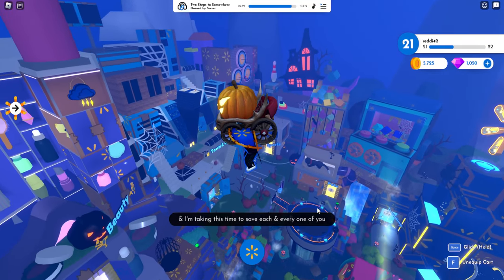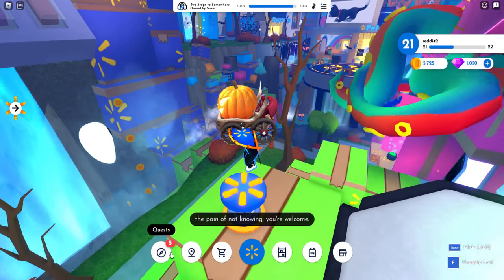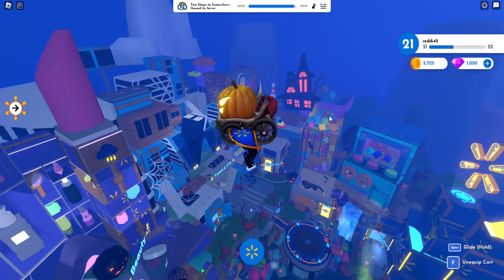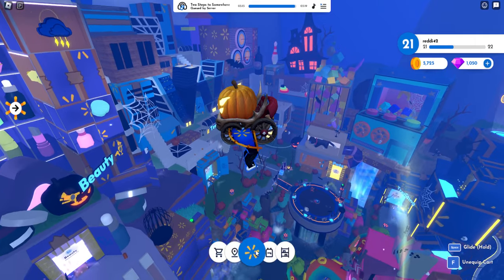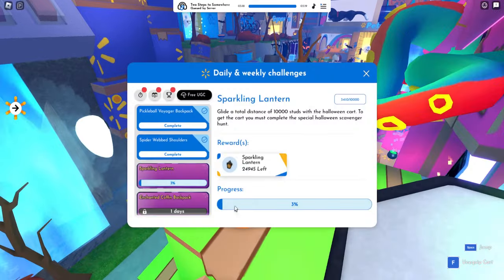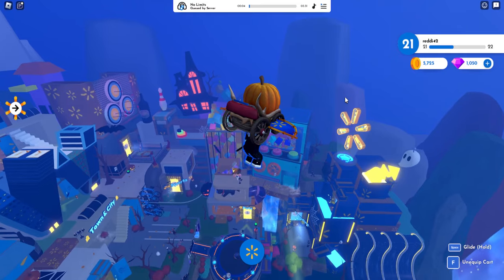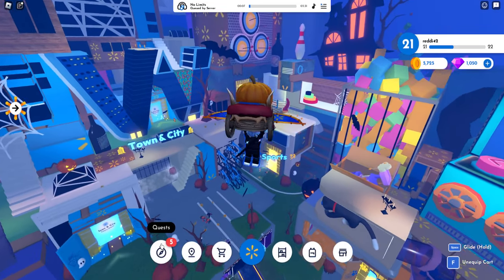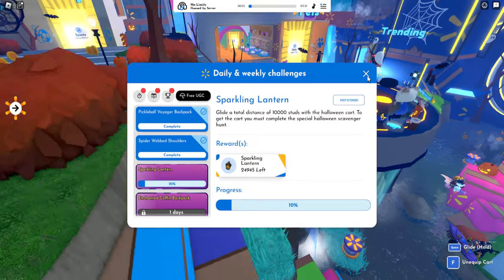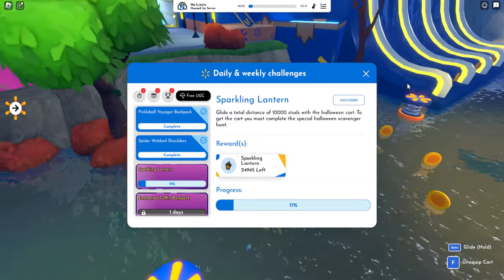I think this counts — it does count! It's a glide. Unless it doesn't work — whoa, all right, let's go, this is faster. It counts once you land. It's roughly the same really — you just spam spacebar. That also works.